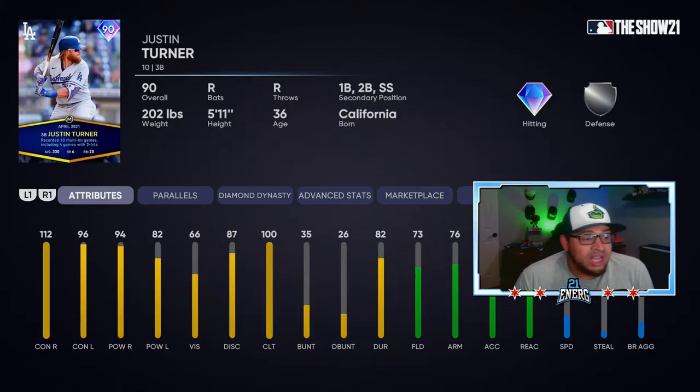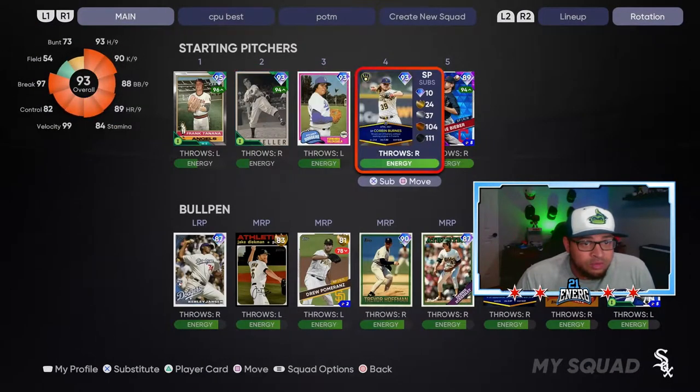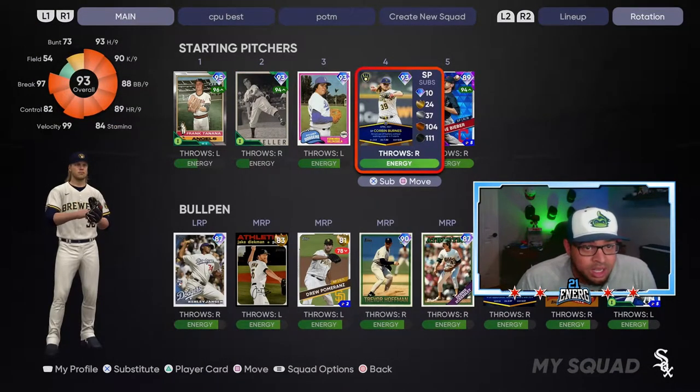Last but not least, we got Justin Turner. He plays third base, first base, second base - plays all infield positions. He's got 112 contact versus right, 96 versus left. He has 94 power versus right and 82 power versus left. Fielding's pretty average at 73, nothing to write home about, but he can play any infield position. I'm gonna stick his butt at third.